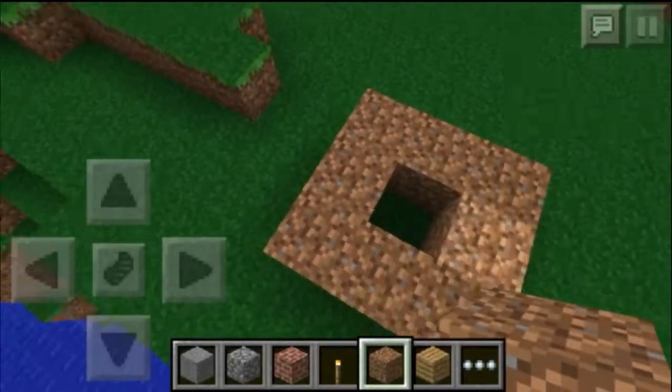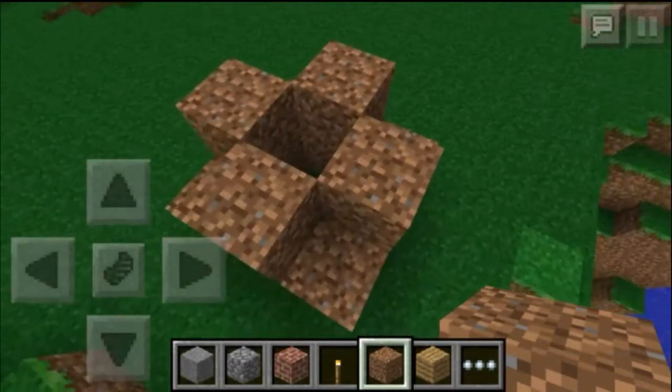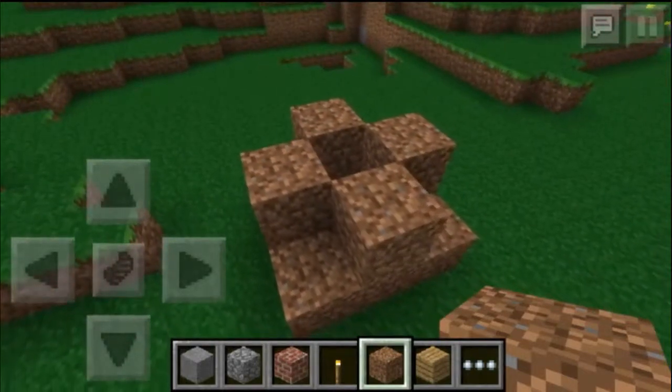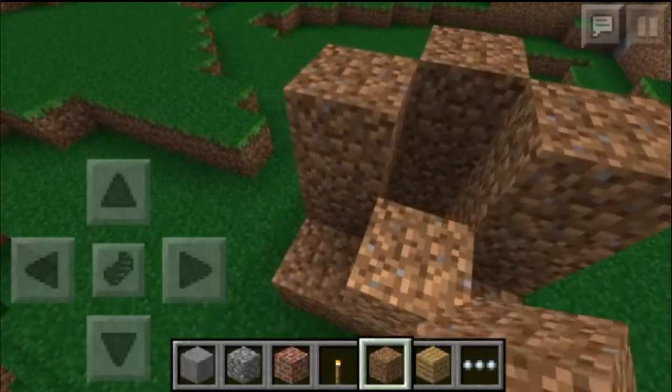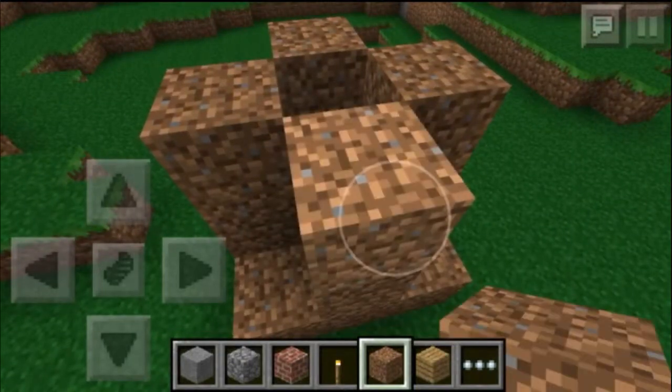Alright, so then on top of that, we put another one. And then we can leave it like that. What I'm gonna do is do it like this, cause that'll make it easier to throw the eggs in when we get there.